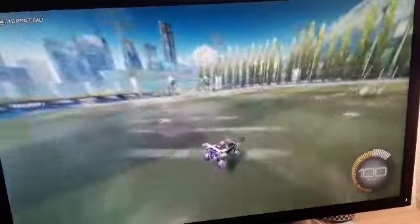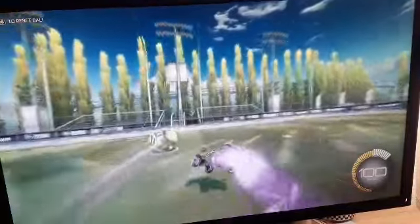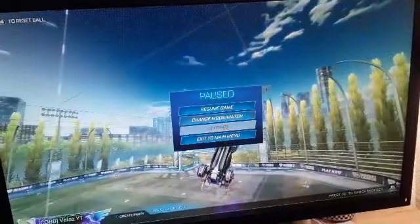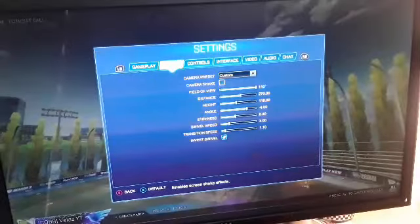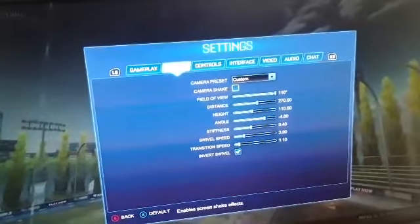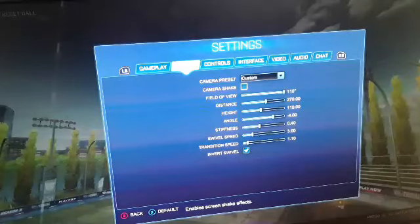So, if you guys want to know my advice, go to settings for the cameras, because you have to turn off camera shaking. Because what it does is that if you leave that on, the camera is just gonna be shaking when you score or when you touch the ball. So you gotta turn that off.